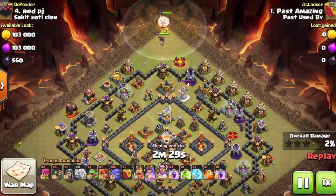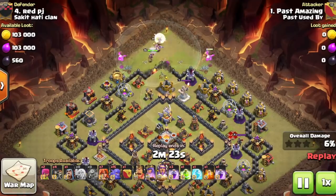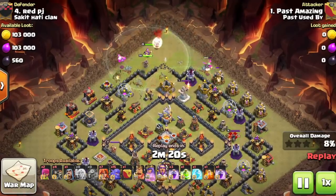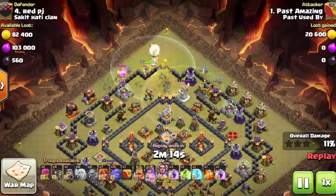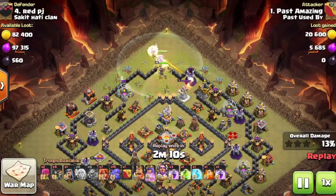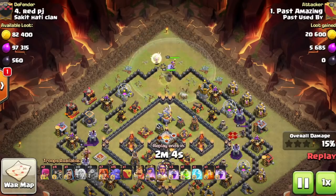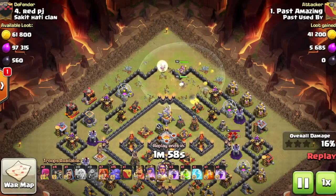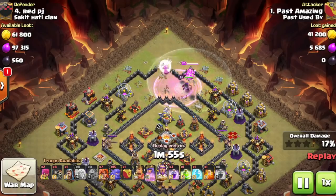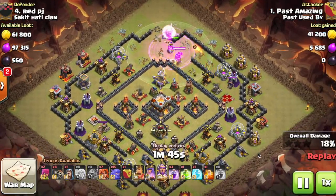Another point: you don't need to protect every single building. Useless buildings like barracks, the laboratory, army camps, and dark barracks have no value — you don't lose anything if the attacker destroys them. Place those on the outside of your walls. Inside, keep your defenses, storages, and town hall. One wall around everything just does not work — bases are destroyed really easily that way.